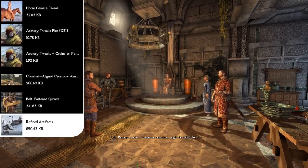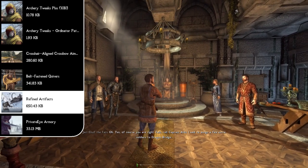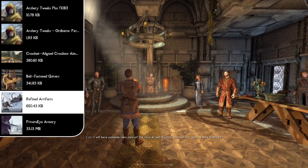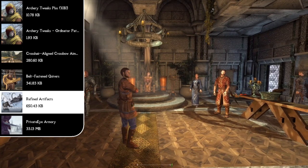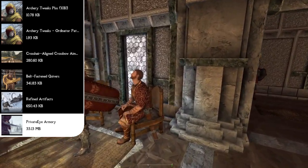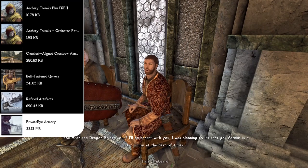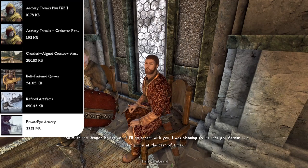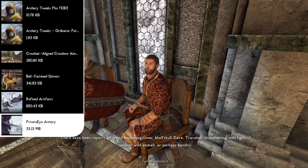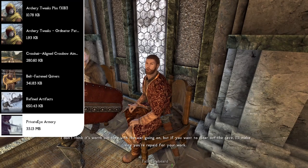Next up we have the Refined Artifacts and Private Eye Armory mods. Refined Artifacts makes it so the unique weapons and god-tier weapons you find in Skyrim actually feel like god-tier weapons — it changes the Dawnbreaker, the Rueful Axe, and all artifacts so they truly stand out. The Private Eye Armory is a mod pack containing the Heavy Armory New Weapons mod, the enchanted version, the Royal Armory New Artifacts, and Privatized Royal Armory Reforged. This adds over a hundred new weapons appearing throughout the game on enemies and in loot, and the Royal Armory adds unique weapons to the most important characters — so Ulfric won't just fight with a regular steel sword.